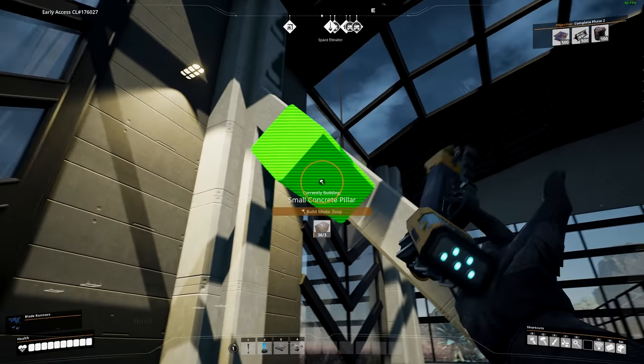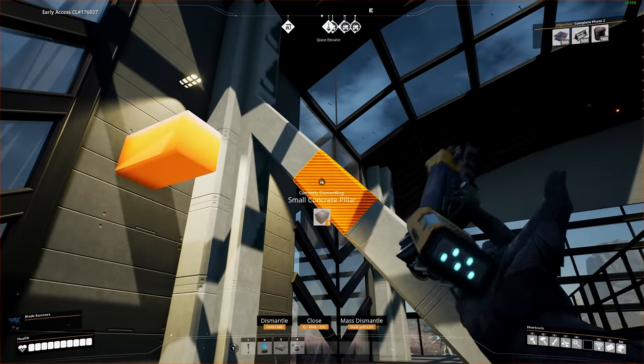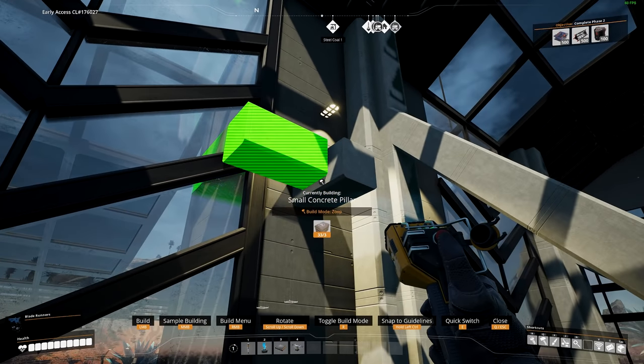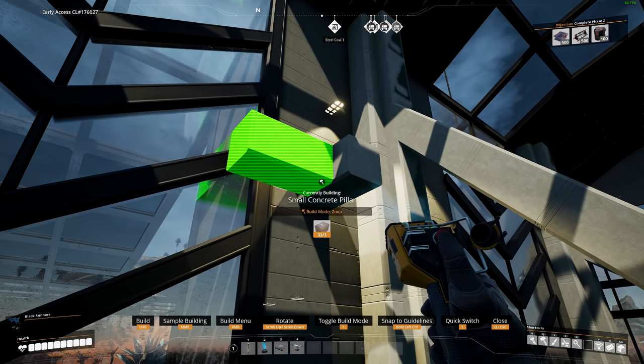What you'll also find is if you put another pillar down and get another one of these diagonal pieces, if you hold control it's going to snap directly to the same angle we placed the other one before. So when you get it in the middle, you see how it automatically snaps because that's the last rotation we had it at.